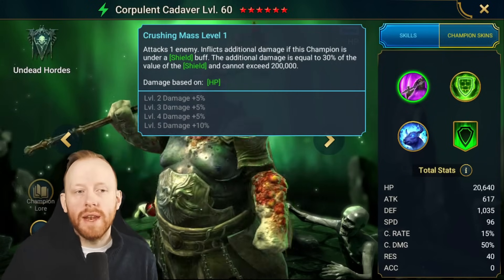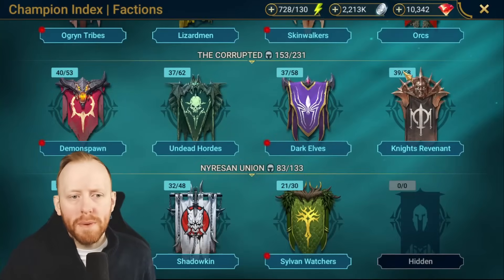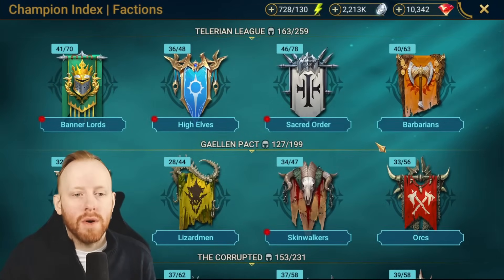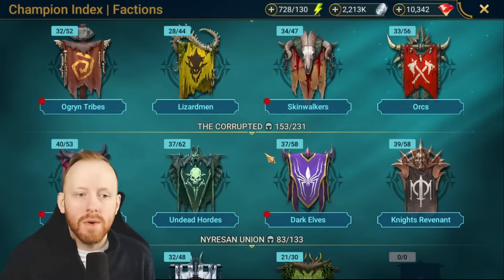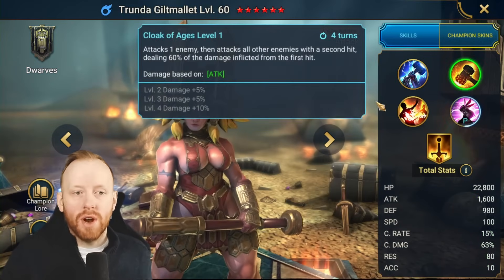Players are looking to find the next big team, and they have basically settled on two particular champions. One of them is a relatively new discovery, but the other one is not that new — it's quite common. Both of them are dwarves, and the first one is naturally Trenda Gilt Mallet.